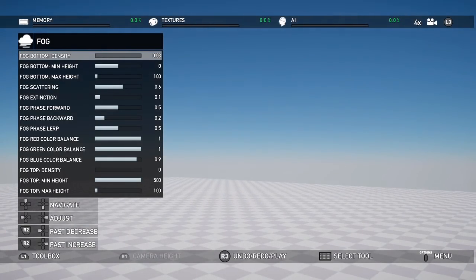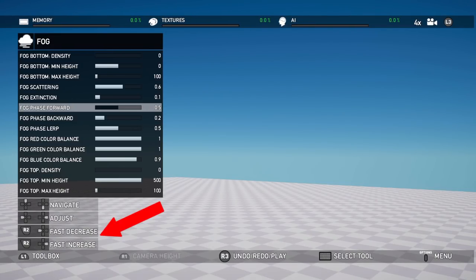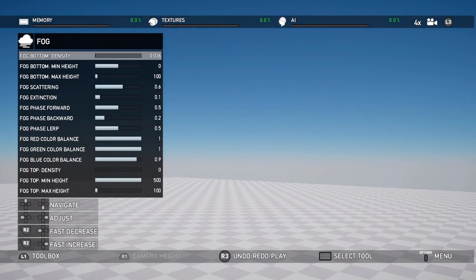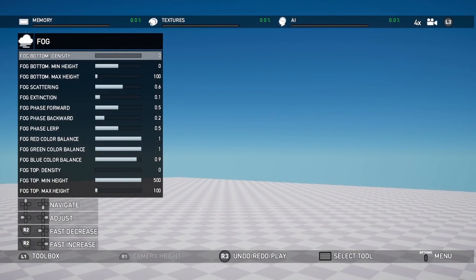As far as moving these sliders, there are some shortcuts. Notice at the bottom of the screen it says fast increase, fast decrease. If you just hold right on the d-pad, the bar increases really slowly. If you hold R2, it increases really quickly — that's a good little tip. Now let's have a look at terrain and creating the backdrop.